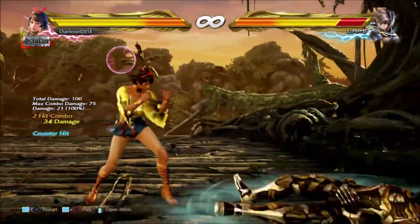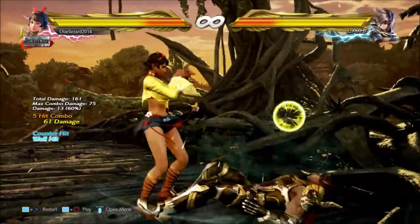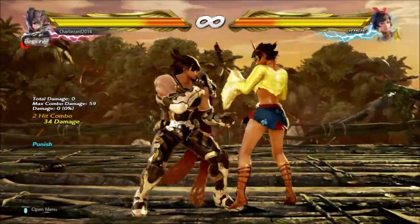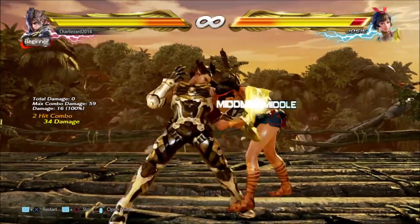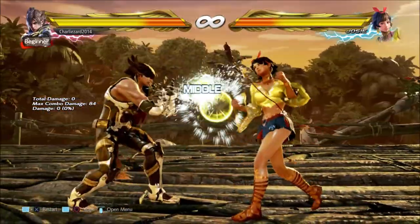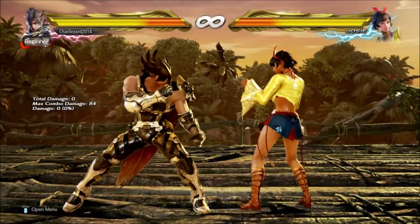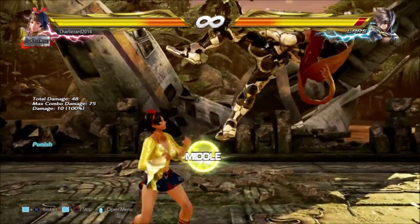Josie's standing 3 is a 13 frame mid with good range. 3-3 is a mid high and it's natural on counter hit — it does a good amount of damage and knocks down or wall splats. However on block or even on normal hit the high does not jail, so you can duck and launch it. Josie doesn't have great ways to make you not want to do this because her mid mix up is 3-2, which only knocks down on counter hit, doesn't do much on normal hit, and is even punishable on block. Ideally blocking 3-3 shouldn't be a problem for you in the first place.